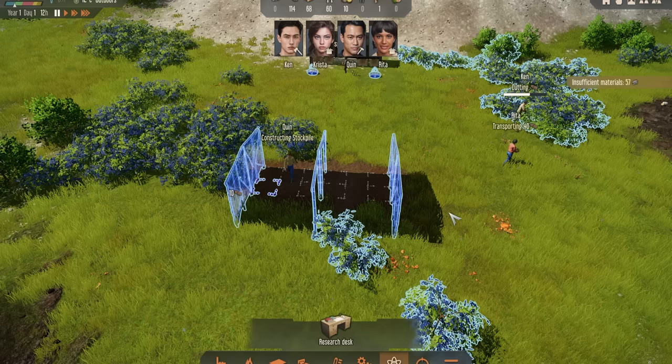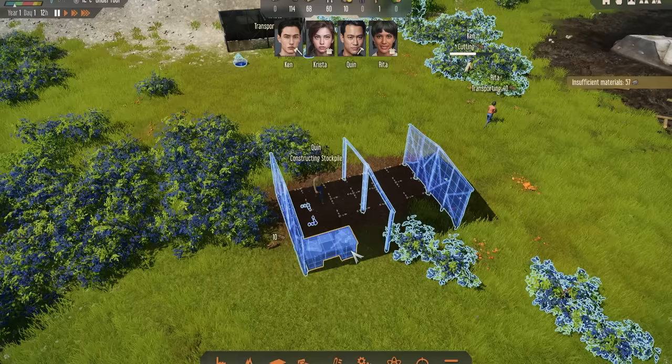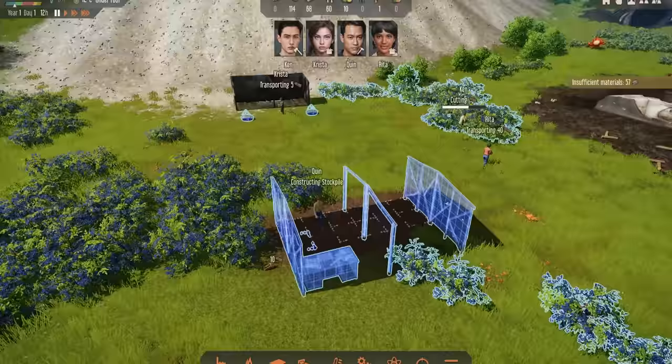Another thing you want to get into early on is the research side of things. Go to science, click research desk, and place down a research desk. It's a good idea to put things under shelters whenever possible — this will help with your workers' happiness later on, especially when the weather gets bad like in winter.